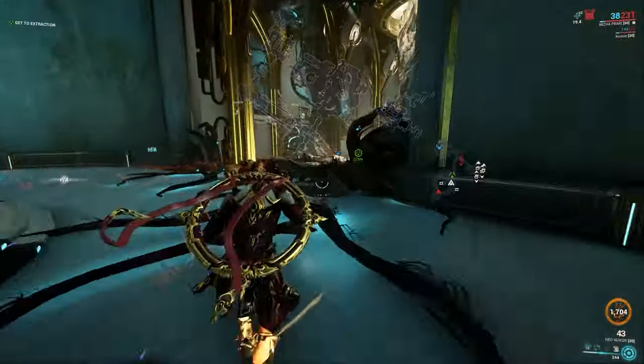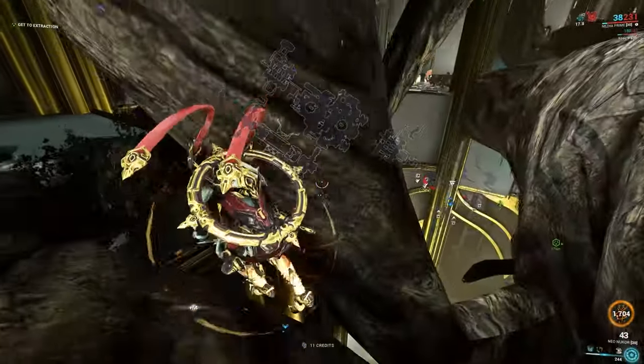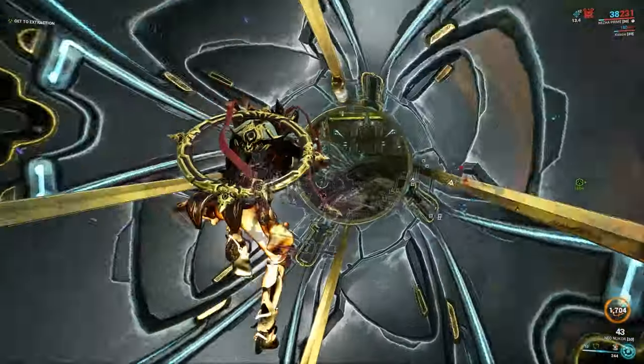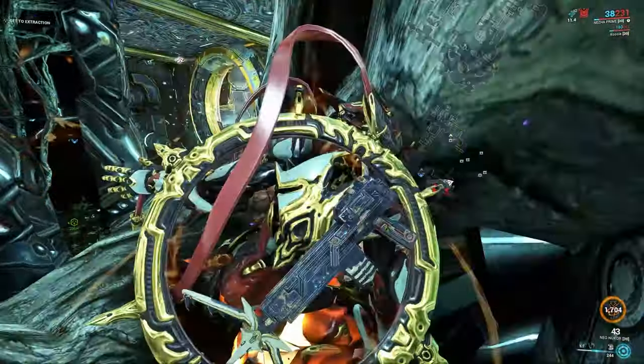The first tip is that locations on your level map that you haven't visited yet are hidden, so you can use the level map to see where you've been and where you haven't, so you don't get lost while finding the vault.